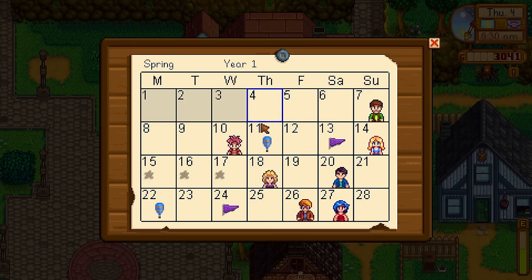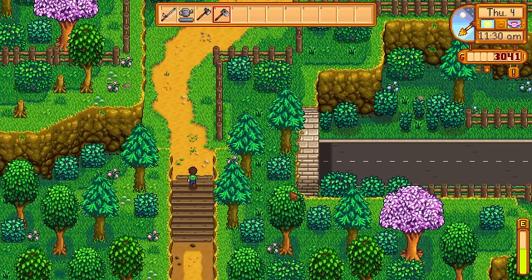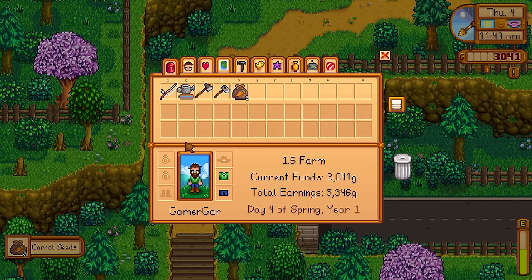Taking a look at the calendar the next day, I notice the bookseller comes twice in the season. There's also a new event on the 15th to 17th of spring in the desert. I had no clue what it was at first, but I eventually learn it takes place in the desert. The challenge I've now imposed upon myself is to get to the desert by day 15 of spring. A lot of you might think that's impossible — but let's find out. I am Gamer Garret, after all.